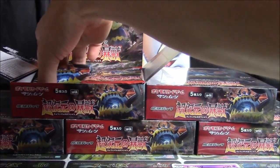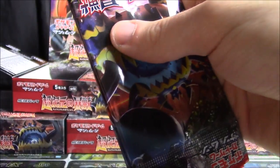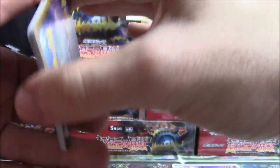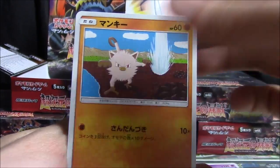Nothing in those two packs. To catch you guys up to speed, I've yet to pull a duplicate from Ultra Dimensional Beasts — we're looking for one super rare, two hyper rares, two ultra rares. There's a Xerneas holo, pretty cool.